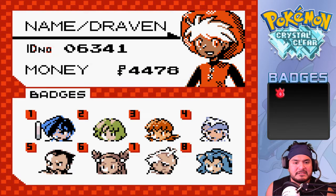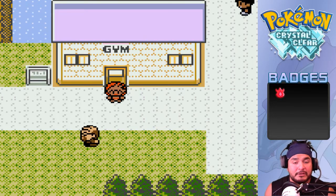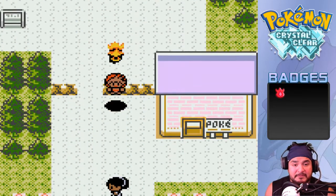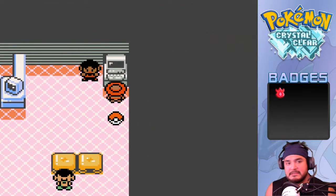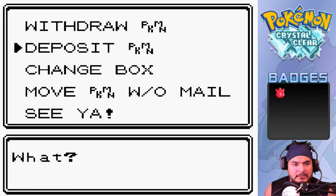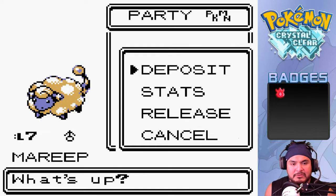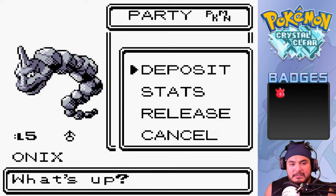We got one badge from Johto and one badge from Kanto - starting off on the right foot. This is where I'd normally stop the episode but I kind of feel like I owe you guys a little more since last episode I was just speed training. I'm going to deposit some Pokemon I don't need - Fluffvolt is one of them and Rocky is another.